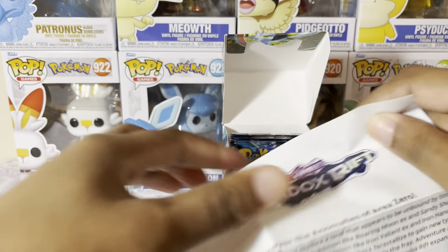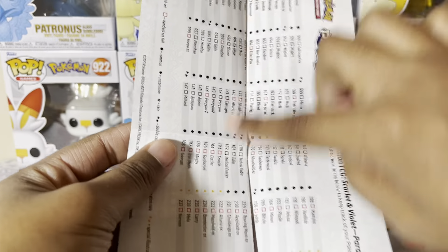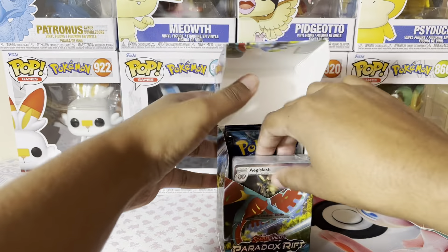In your Build and Battle kit, you get tips on how to build your own deck for when you play, and then on the back of it you get the card list set. So if you don't buy the ETBs like I do for the booklets, you do get a card list — that's cool. You get your stamped promo card, which is an Armarouge slash — I don't know what the other ones are. And you get four packs.